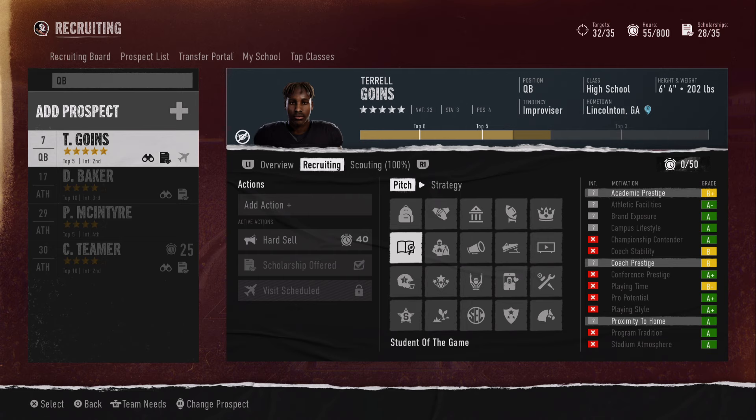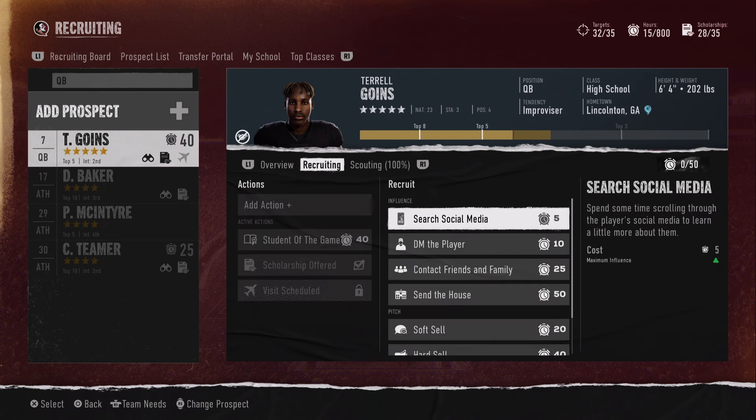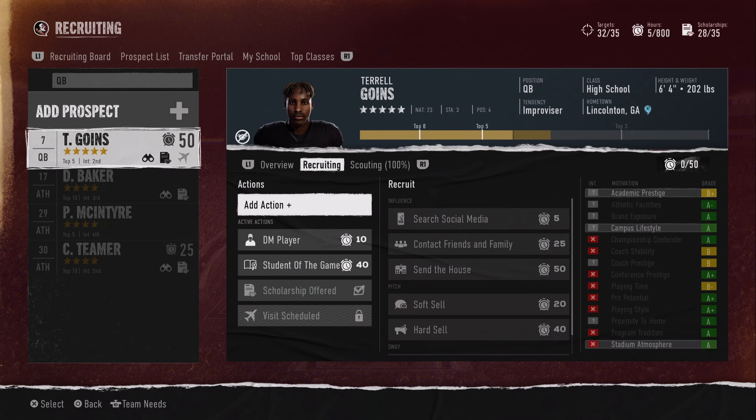The pitch that has two of his interests is 'Student of the Game' — coach prestige and academic prestige. I'll go slow so you guys can see it on screen. This pitch has coach prestige, and this one has academic prestige, and this one has both — so that's what it is. That's the only one it could be. We're going to go ahead and hard sell this guy, spend the points, and spend the extra 10 to DM the player max, maximizing the points we can have on this recruit.